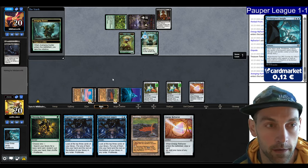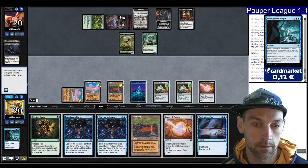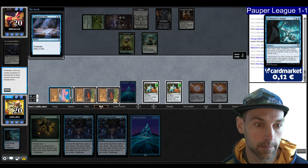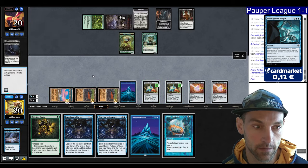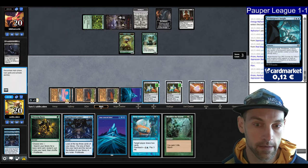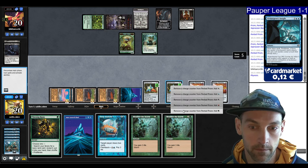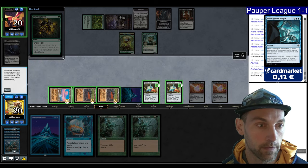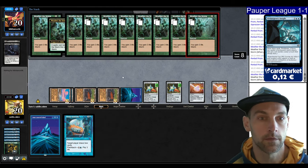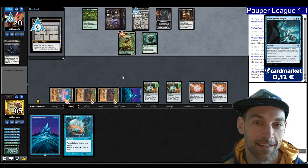I find a Contentious Plan. Lead on Refractor, draw a card, play Contentious Plan — zero mana card draw, looking for poison spells or Weather the Storm. Keep Deep Analysis, then Experimental Augury — I found Weather the Storm. Augury again, find Prologue. We Prologue them for one Poison, then Thirsting Roots proliferate to two Poison. It's turn five — pretty slow, but now we have double Weather the Storm.